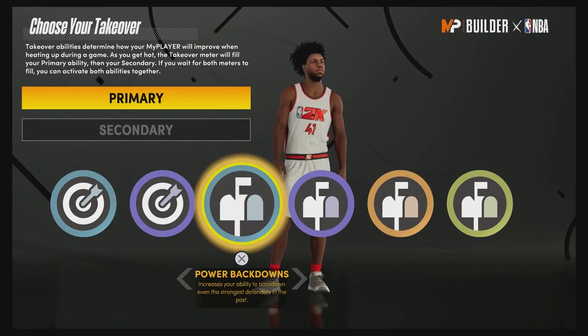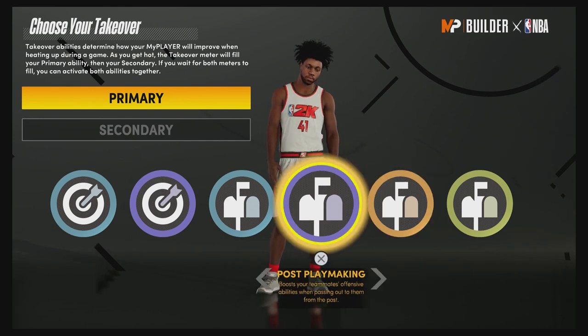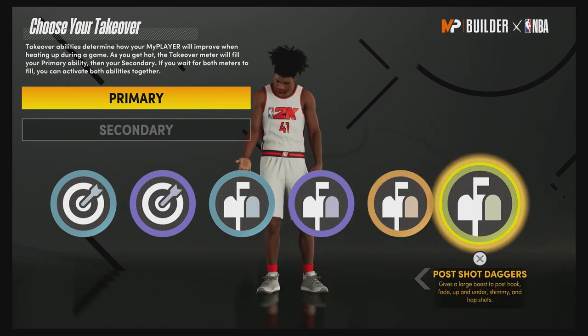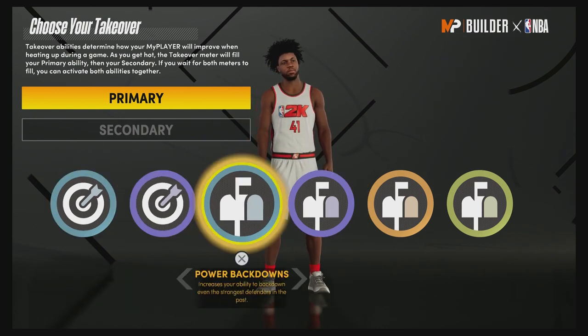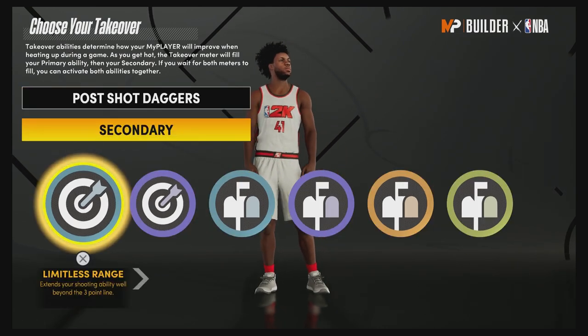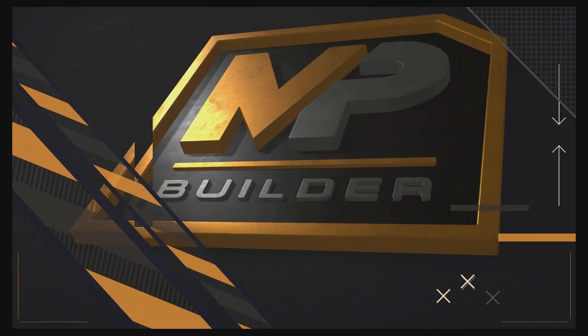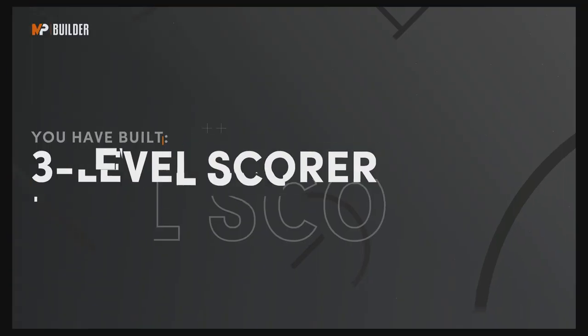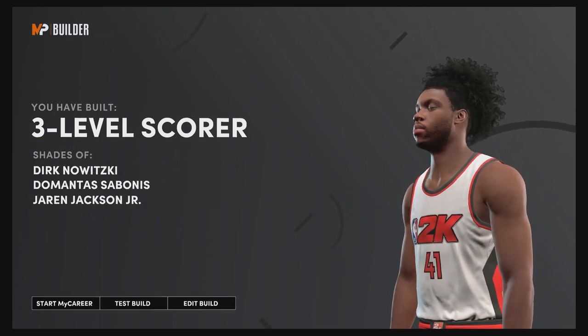For the takeover I'm going to go with post shot daggers as my primary and spot-up precision as my secondary. The build is complete and you have built a three-level scorer — shades of Dirk Nowitzki, Monta Sabonis, and Jaren Jackson Jr.